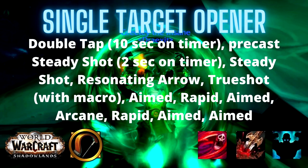For your single target opener, use Double Tap with about 10 seconds left on your pull timer. From there, cast Steady Shot as the pre-pull attack about 2 seconds before your timer ends — this fluctuates based on your haste and distance from the boss. Then follow with another Steady Shot, then Resonating Arrow, then Trueshot and your trinkets. From there: Aimed Shot, Rapid Fire, Aimed Shot, Arcane Shot, then Rapid Fire again, then Aimed Shot, Aimed Shot, and then into your normal rotation.